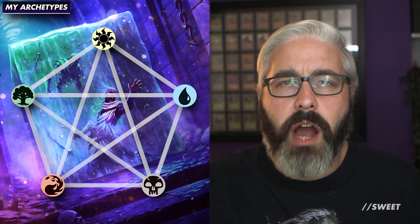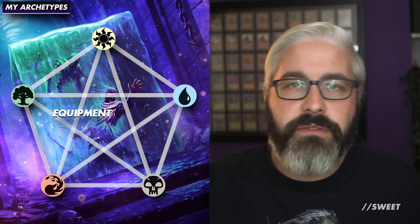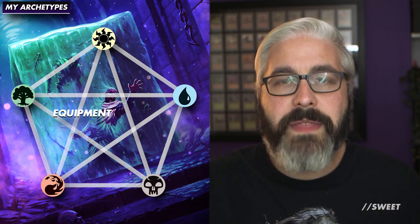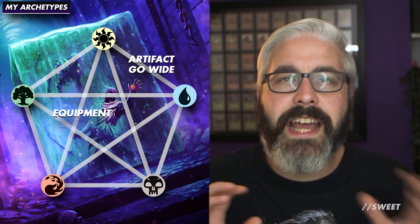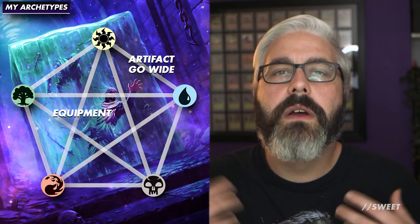Another example: I wasn't really sure what to do with Azorius — it was actually the last one I filled in. I already knew I wanted Boros equipment, which meant I was going to have artifact-matters cards in white. That meant I could run with that in Azorius and do something cool with an artifact go wide strategy. Having these archetypes overlap a little bit will be really helpful and make the whole cube a bit smoother.